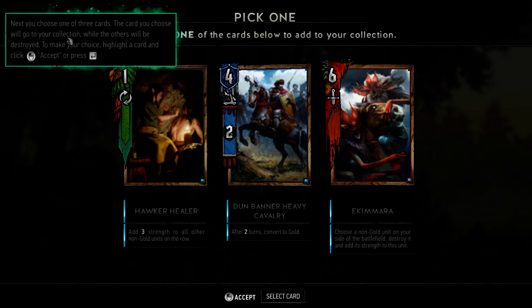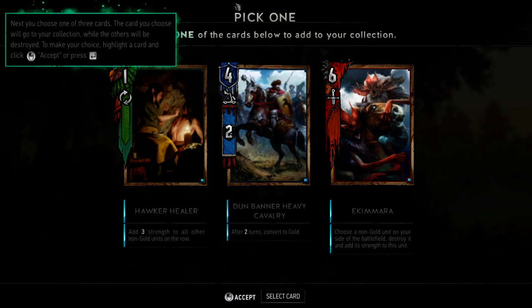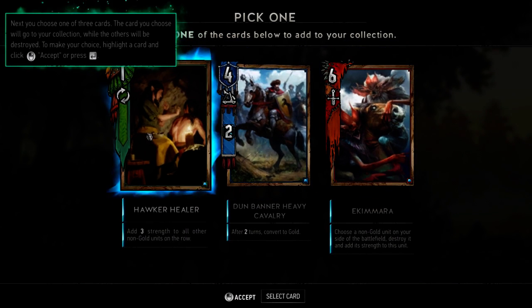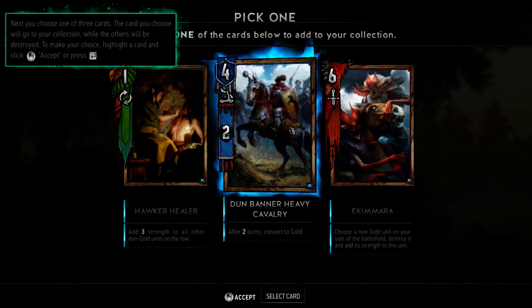Next you choose one of three cards — the card you chose will go to your collection while the others will be destroyed. So basically you get four cards, they're all yours, and then you pick one of three. I guess that's a good system because I can destroy the one I don't like. Skellige was purple, wasn't it? Add three strength to all other non-gold units on the row — oh, that's good. After two turns, convert to a gold. So if you don't take him out, he'll become gold and you can't touch him.